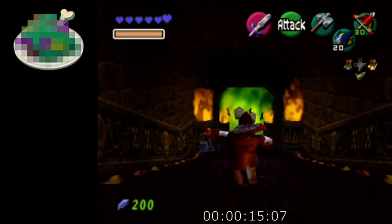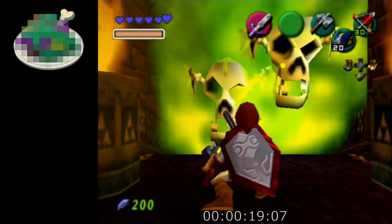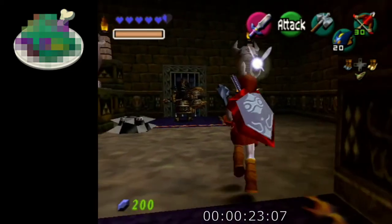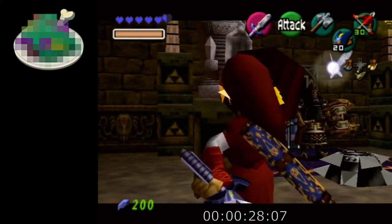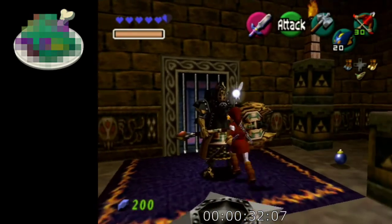To start off, you can store a hammer attack here and then just crouch stab these guys. You can also hit them with nuts and jump slashes, or shoot them with arrows. Then we're gonna fight these Armos with jump slashes, and then this Iron Knuckle.